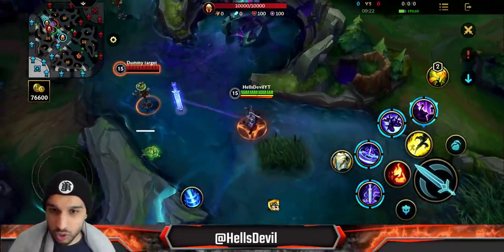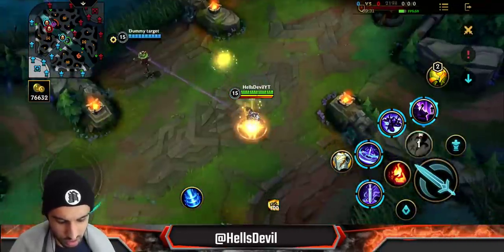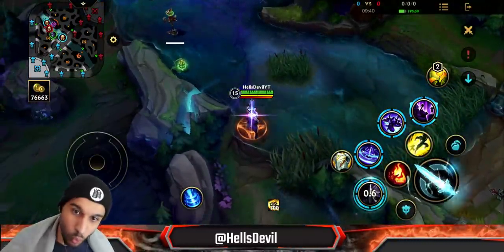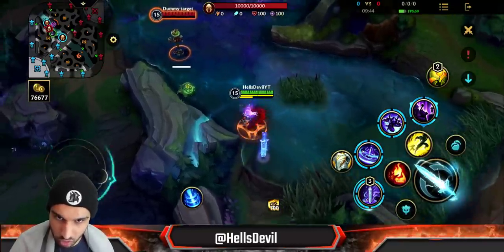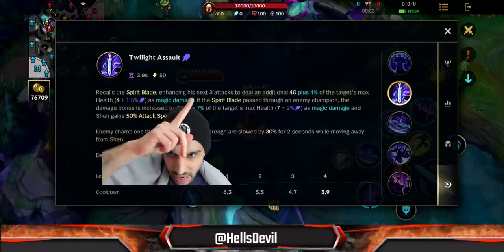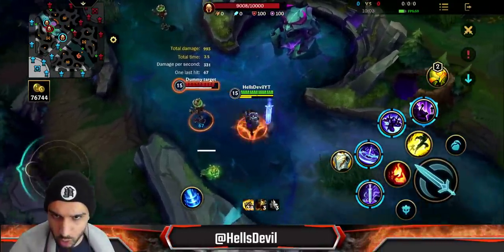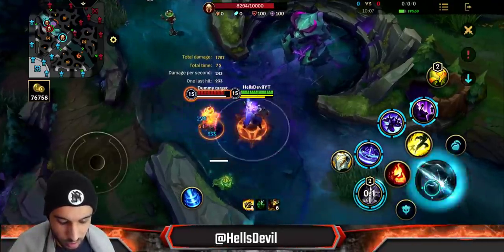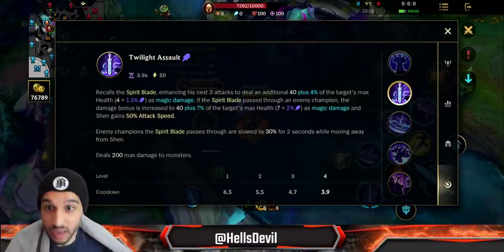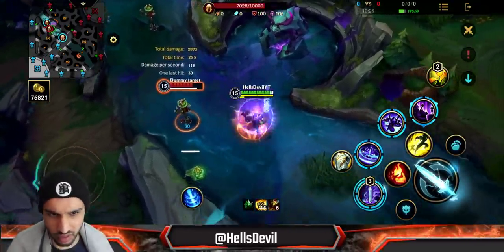For the first ability — the sword stays wherever it is regardless of your movement. When you activate the first ability, you recall the sword to yourself, enhancing your next three attacks. Let me show you: without the ability I do a little damage, but with it — boom boom boom — it deals bonus damage scaling with the enemy's max HP. This is very powerful against tanks.